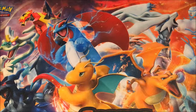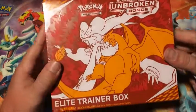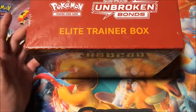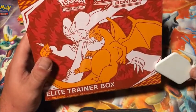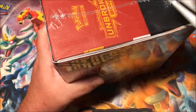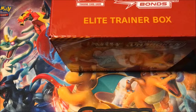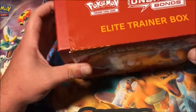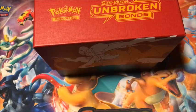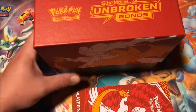Hey everyone, Pepper here, welcome back to another one of Pep's Pokémon reveals. In today's video we are going to be opening an Unbroken Bonds Elite Trainer Box. Around me these are getting a little tougher to find — I'm not sure if they're out of print or people are just buying them up. Also tough to find are the new Walmart mystery power boxes and the Dollar Tree or Dollar General dollar packs of Unbroken Bonds — can't find them anywhere.